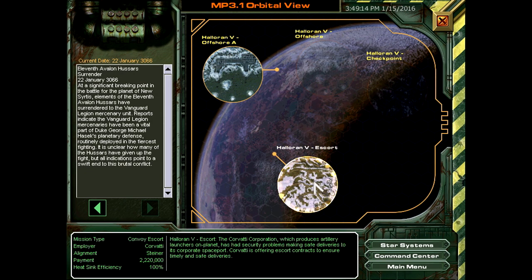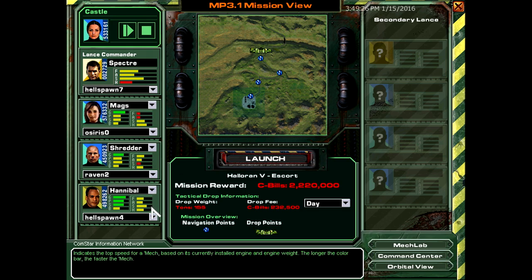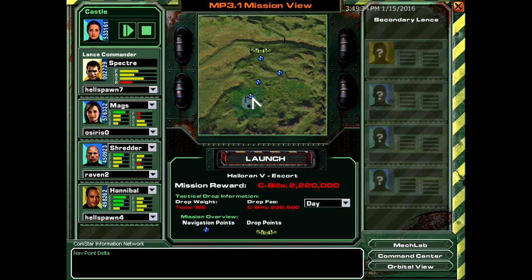Alright, so let's do the escort now. Heat efficiency — not so great. Alright, you can see the alignment there — so this is a Steiner mission. It's a fairly standard delivery run, Commander. Given the military nature of the goods being delivered, it is easy to see why somebody might make a move against the convoy. The Corvati Corporation is a rather outspoken backer of Katrina Steiner. This has opened the corporation up to considerable harassment from her detractors. So that's where the Steiner-Davion stuff comes in.